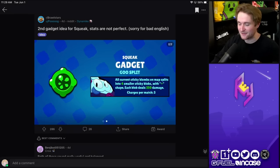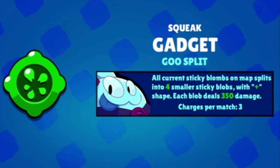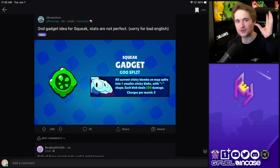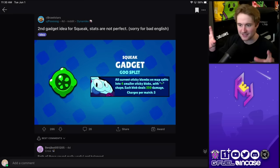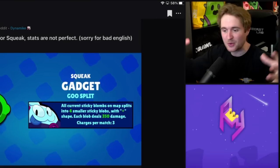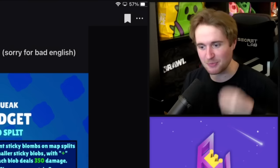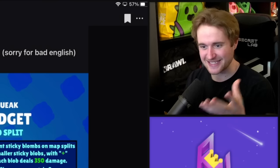The second gadget idea for Squeak is called Goo Split. Upon activation, all current sticky bombs on the map split into four smaller sticky bombs with plus shapes. Each blob deals 350 damage, with three charges per match. I love this idea so much. If you're in a pinch, throw down a basic attack, use the gadget, and you get four smaller Squeak bombs. Or wait till you get a super, throw it down, hit the gadget, and then four more bombs explode from each sticky bomb on the map — just absolute chaos. Super, super cool.